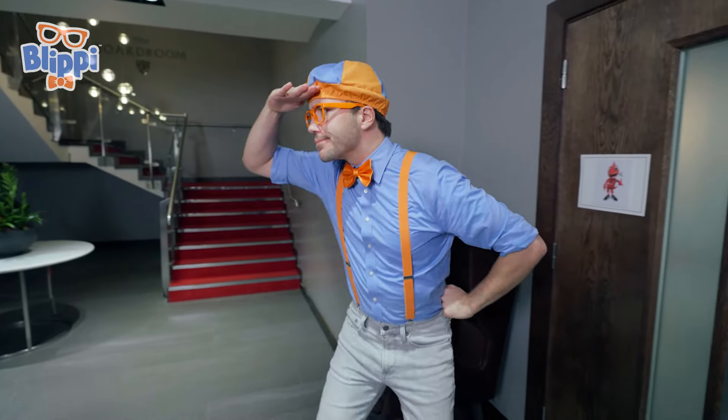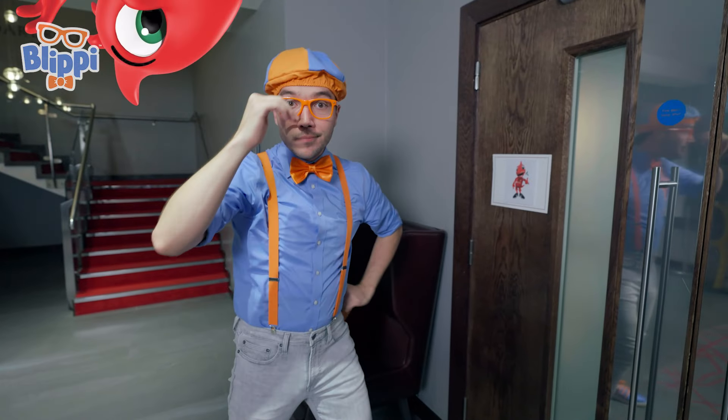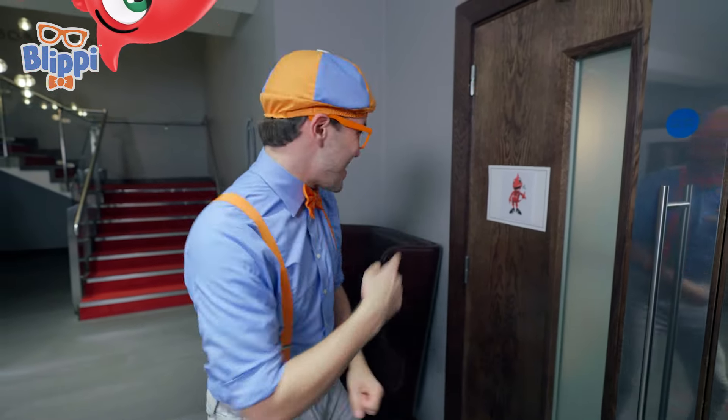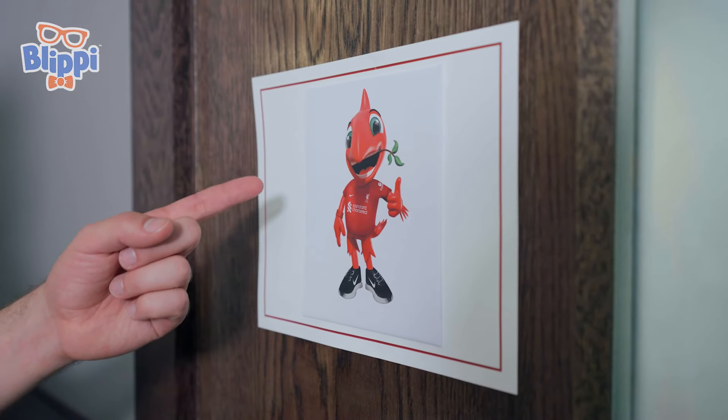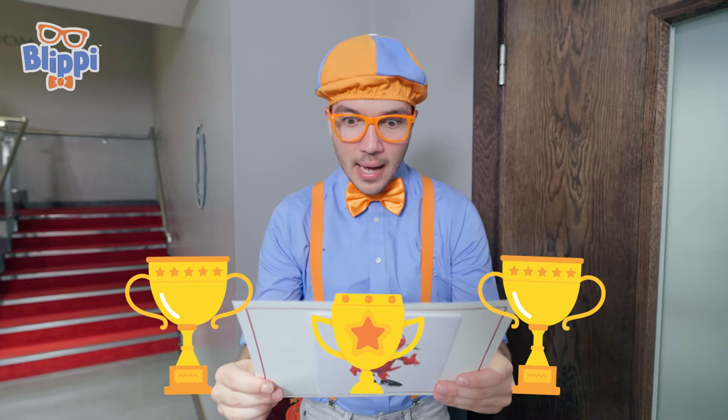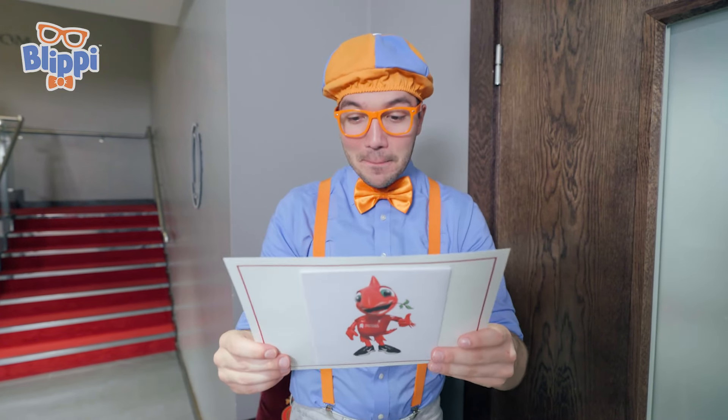Well, I don't see Mighty Red around here. Hmm, but maybe he left us another clue. Keep your eyes open. Do you see any clues? You see a clue? It's behind me? Whoa! There it is! Check it out! Mighty Red — that looks like there's another letter. Let's see what it says. Go through these doors and pass by the trophies. You'll be close by. See you soon! From Mighty Red.